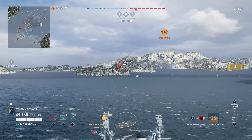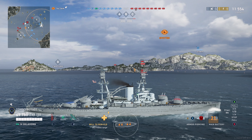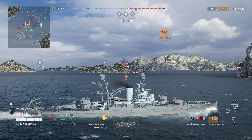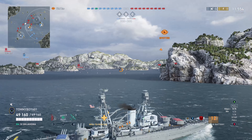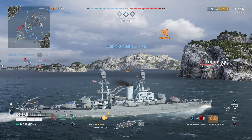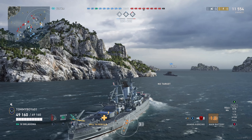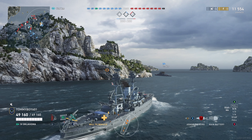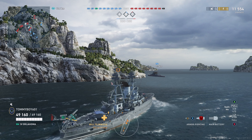Oklahoma, like we said, is the sister ship to the Nevada. She is an excellent tier 4 ship and probably going to be my go-to. We're not going to be commenting too much on the gameplay today. With all of the American battleships coming out, all of them are very slow, so the games tend to have a lot of downtime. So instead, enjoy the gameplay in the background while we go over the stats and talk about the ship.